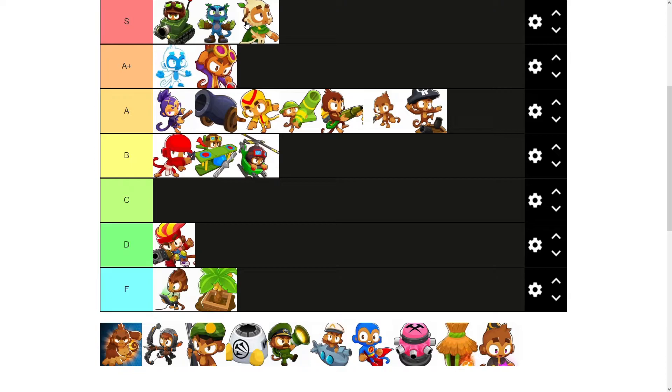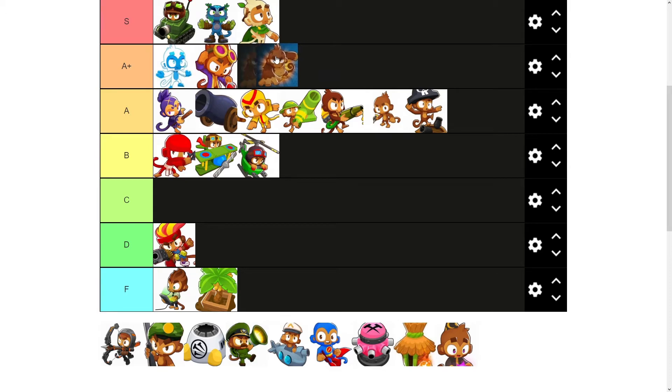Pat Fusty is very good in CHIMPS. Lacks damage but takes out lots of MOABs. Probably put him at the bottom of A plus. You don't use Pat a lot, but he comes into his element in CHIMPS.